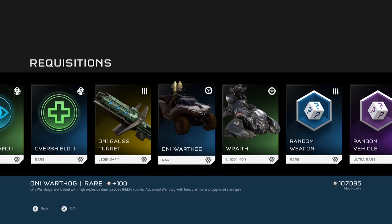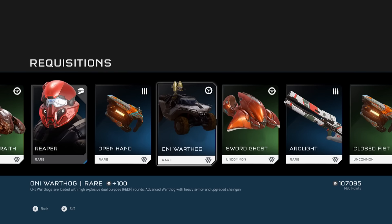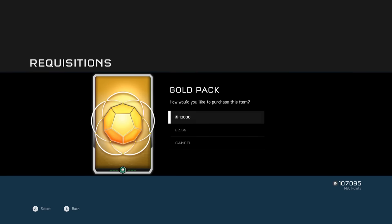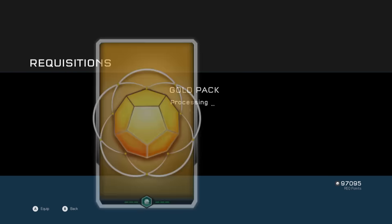It's just an Only Ghost turret — I've already got the certification for that, which is a bit disappointing. I'm going to go back through and sell all these afterwards to save time. On to the second pack — nice purple! Two pieces of purple armor, not bad.